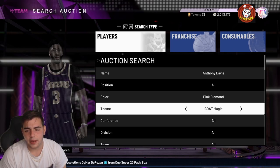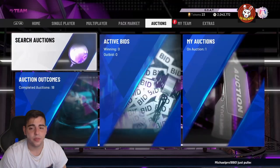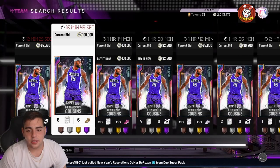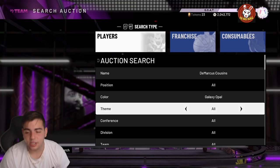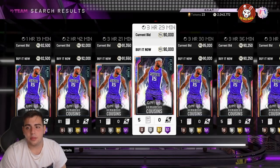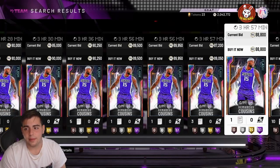Frostbite AD is around 30k, and Boogie's gonna be even more expensive because he is from the token market. The market is rising a little bit today. Galaxy Opal Boogie — yes, it is AD and DeMarcus Cousins. Maybe we can get some snipes. I think you should probably snipe the lower tier card — so for instance, I'd try sniping Anthony Davis, since he'd be easier to snipe than DeMarcus Cousins.